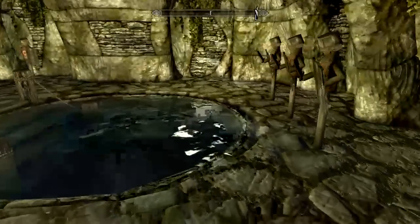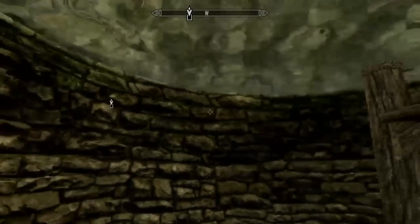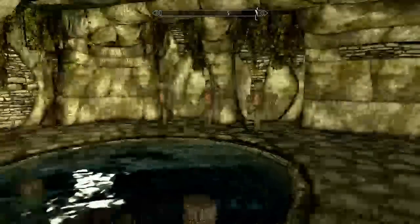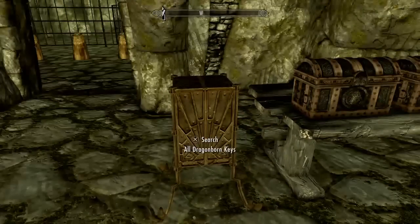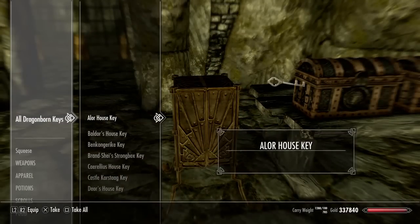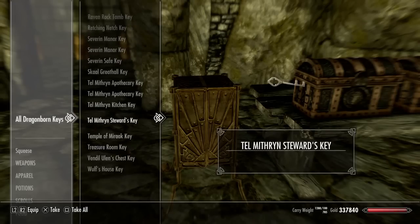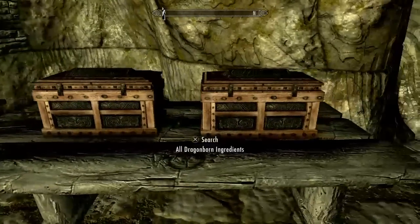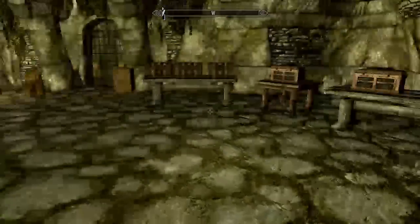So what this does is you come down here — creepy, dingy little dungeon. There's a water pit here with nothing really down it. It looks like something should be down here, it just isn't. This has so many cool things in here. We're going to get to these ones later. Just starting from here, here's all the keys we're going to need. Now there is a bit of lag on some of these chests just because they have so much stuff. This first little room is all the stuff from the DLCs.